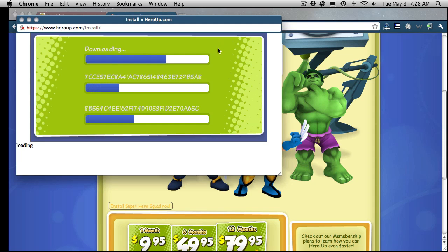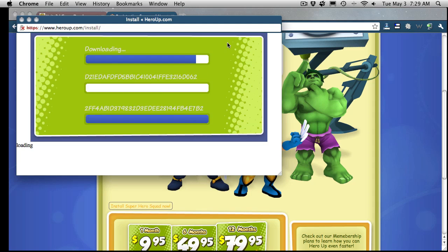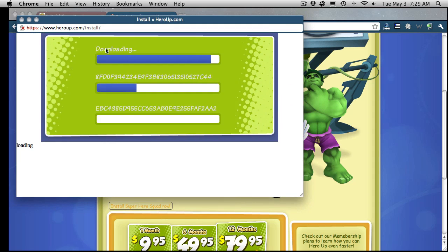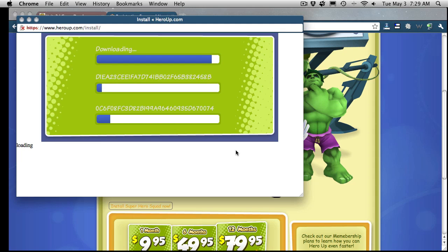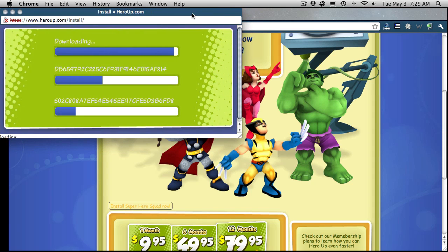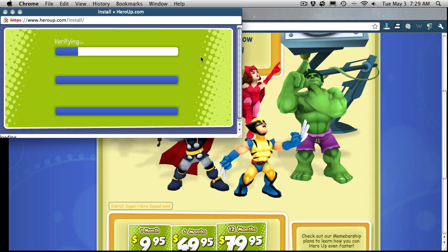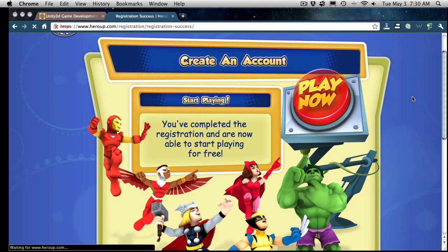It looks like it's downloading something — I'm going to assume these are the asset bundles that come with it. It would be nice to give a little bit more information on exactly what it's actually downloading, though there's really no way to give a time on how long it's going to take. It opened up in another window; I'm running in 720p right now. I'll just pause the video here until it's done. It's done downloading and now it's verifying. We're ready to play — I'll hit the play now button and it should be loading up.